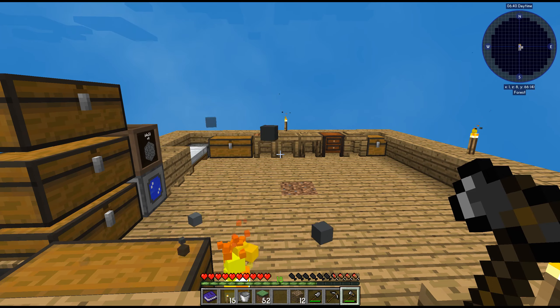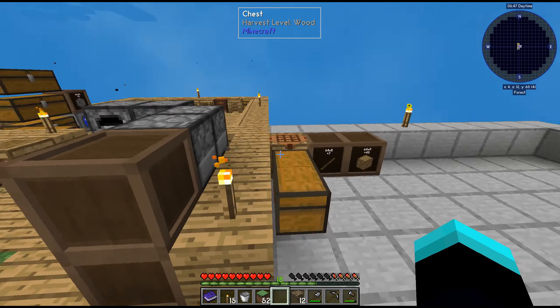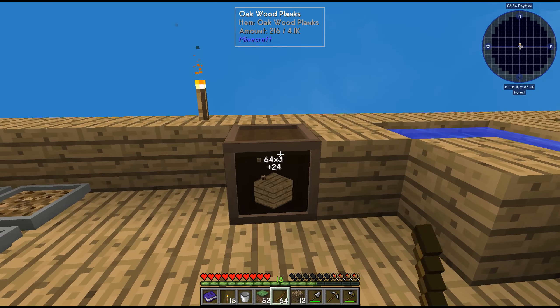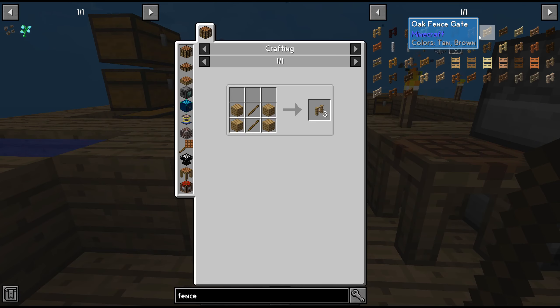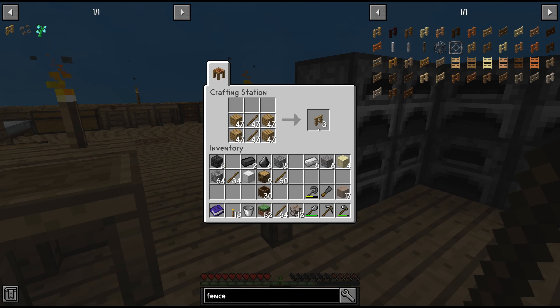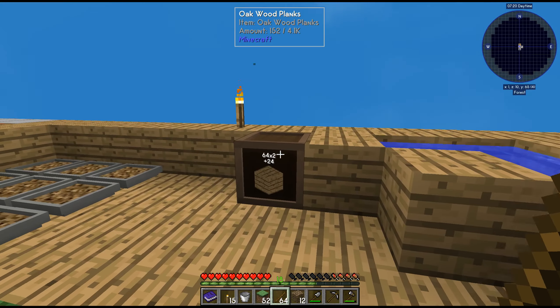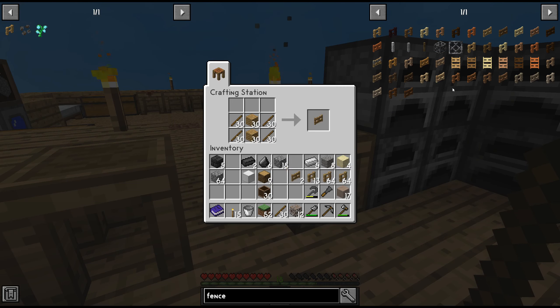I'm thinking which way I should make the farm. We also need to make a fence, so let me do that immediately. Fences with sticks and wood — we have those over here. I'm not sure how much I need but it doesn't really matter. We'll make a fence gate — we need wood to make two sticks so we can make one gate.